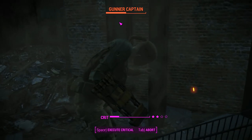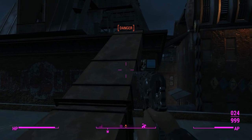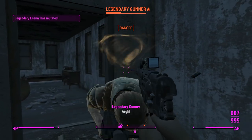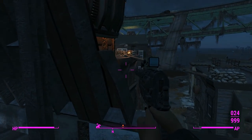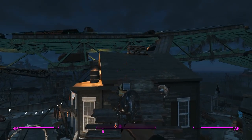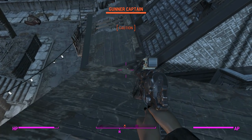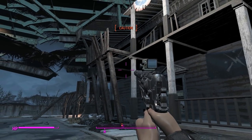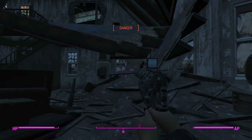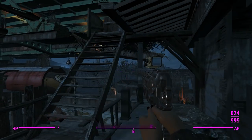Using this with a scope still gives a decent amount of action points per VATs shot. In close quarters with the advanced receiver you can fire very fast, so everything about this weapon is working very well — both mechanically and aesthetically. I'm actually very pleased with it, which is great because I wasn't expecting something this good from Creation Club. The price tag may be off-putting, and it would be better served if it were free, but it's a nice weapon if you have the extra coin.